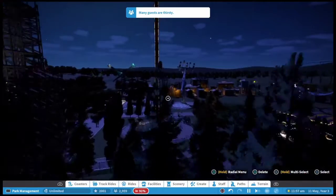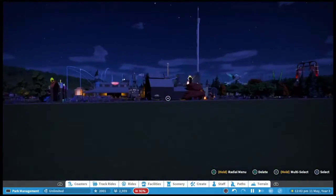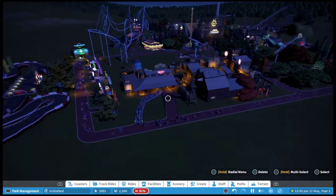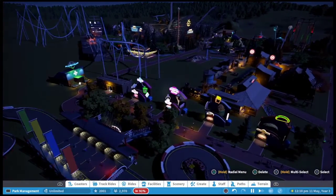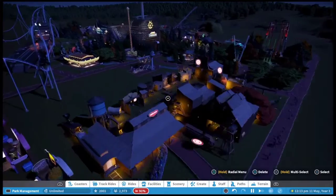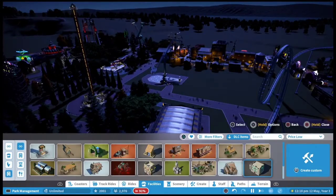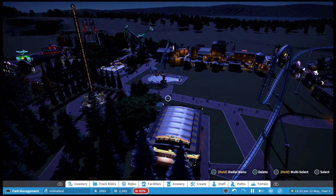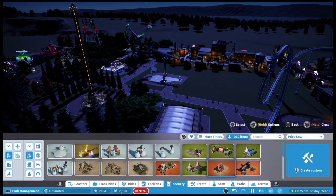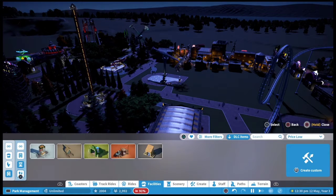When they break down you can get an engineer to come in and repair it. Many guests are thirsty so he needs to put some more drink stores down. He's got a lot of drink stores already but they're still thirsty. It's good that the game gives you tips like that because it means you know you need to put more down — it's helpful that it does give you those tips.